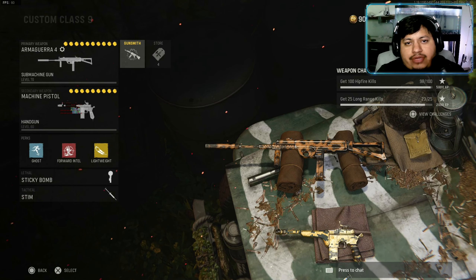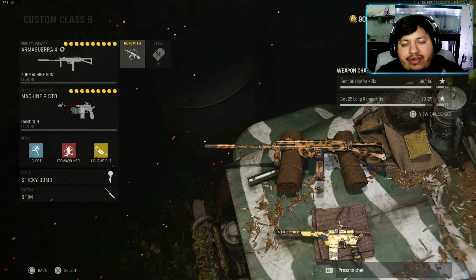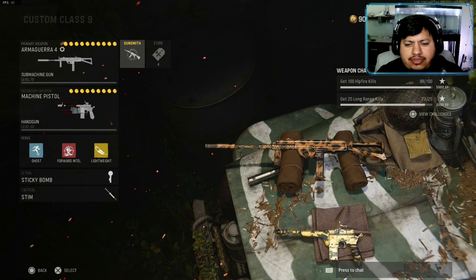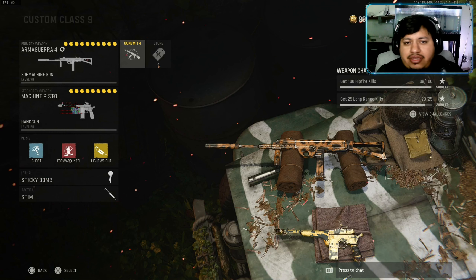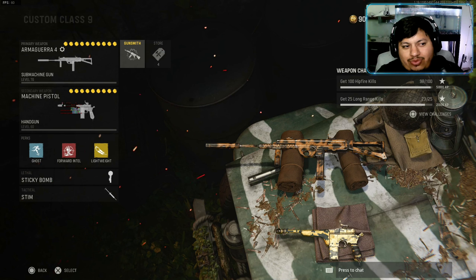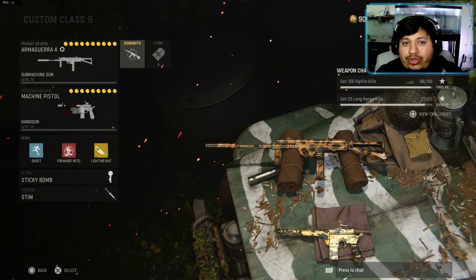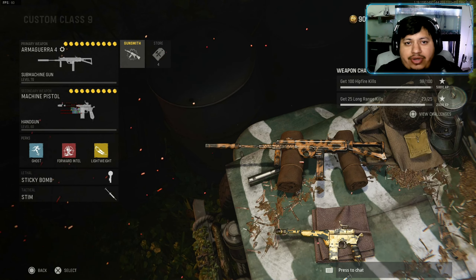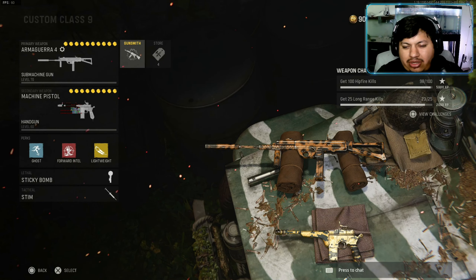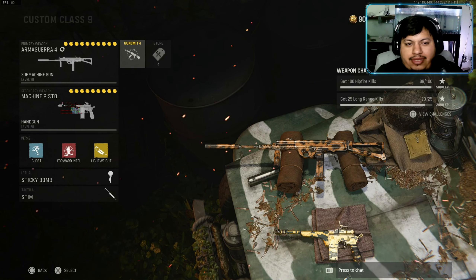Hey, what's up guys. Today's video I'll be showing you the best class setup for the Armaguerra 43. In today's gameplay I hopped in a TDM lobby, 10v10 on the map Demyansk. I ended up going 57 kills, only died six times, and also got the V2. I was shredding with this Armaguerra class. It literally melts, has no recoil, and I was killing people from long range. It has really no weaknesses — the only downfall is maybe the aim down sights is a little slow, but just pre-aiming and you're going to dominate.